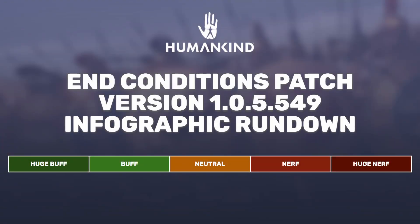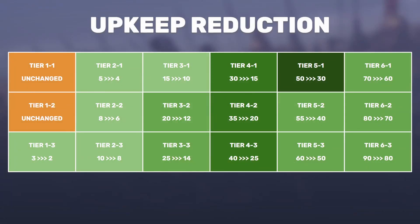Alrighty, so first things first — it's color-coded. A dark green background means there's a huge buff in my opinion. Orange is neutral, and red is a nerf. The first thing we've got to take care of is the upkeep change.